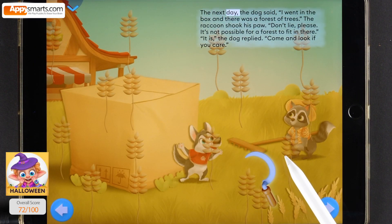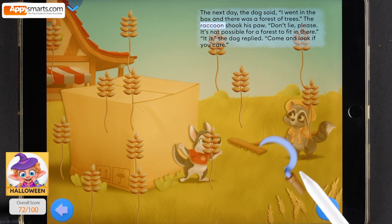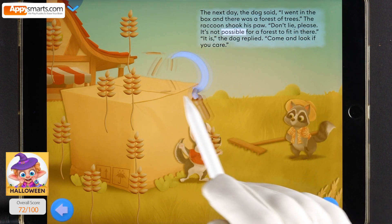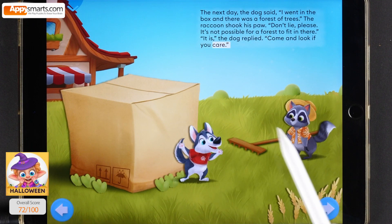The next day, the raccoon shook his paw. Don't lie, please. It's not possible for a forest to fit in there. It is, the dog replied, come and look if you care.